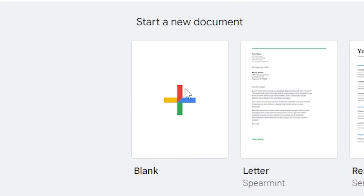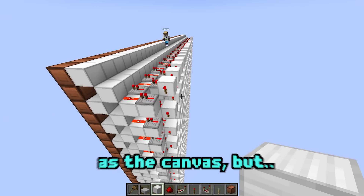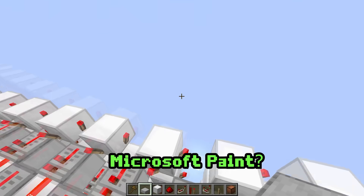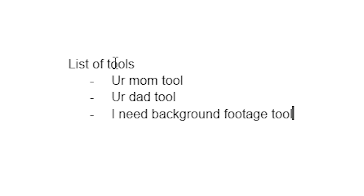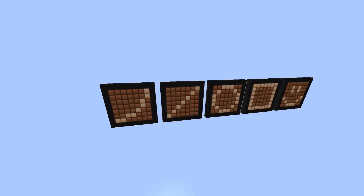We immediately made a Google Doc to start planning what this Redstone build was going to be capable of. We could use a normal lamp screen as the canvas, but they'd need tools to use it — like the actual Microsoft Paint. After brainstorming and building prototypes to imagine how different tools would feel, we finally settled on five tools.